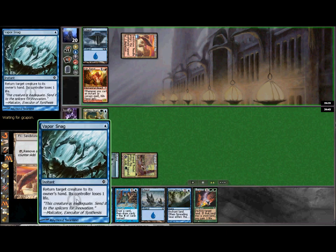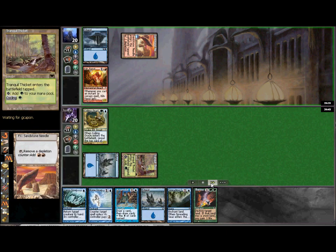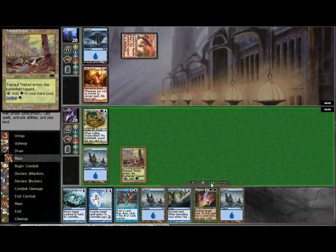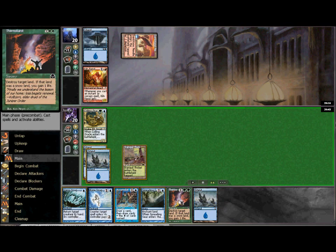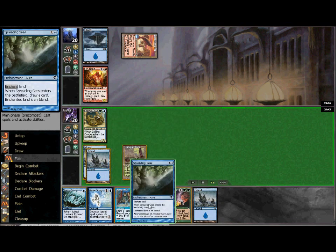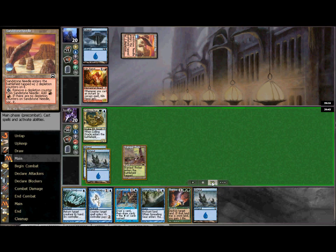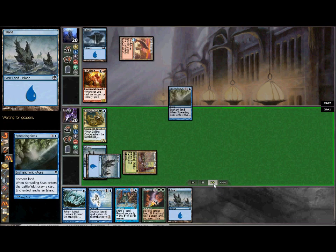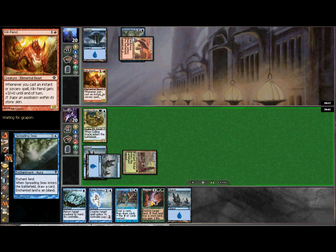You kind of want to hold the Vapor Snag and keep mana open every possible turn. I did not draw the second Forest to play Thermokarst, but even if I had I would use Spreading Seas to get rid of the Needle. This lets you keep that mana open for Vapor Snag.